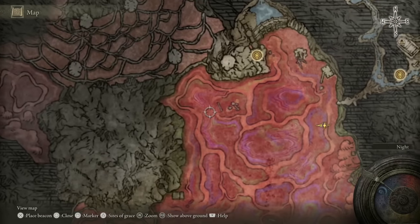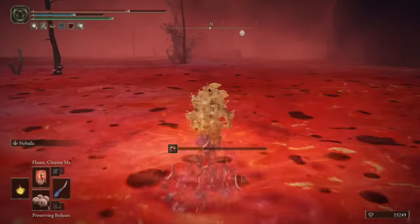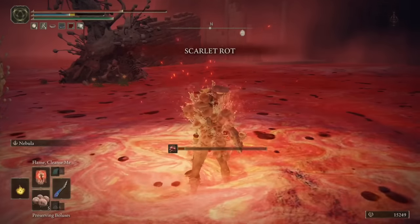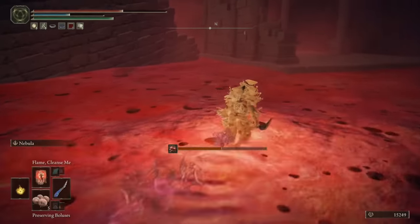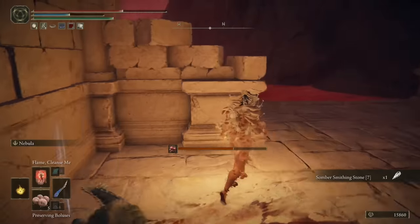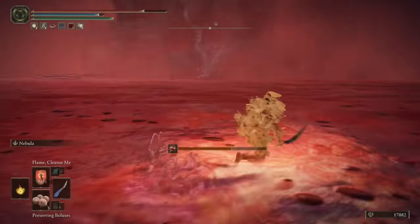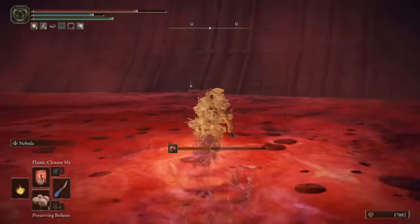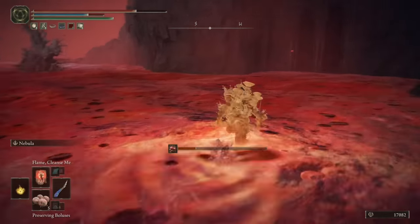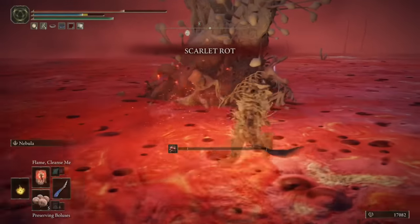Now we're going to head directly north and explore the top right corner of the lake, and then we will have completely explored the whole top section. Round the back of these ruins is a couple of Basilisks and a Somber Smithing Stone 7. Once you've looted that and dealt with the enemies, run all the way up into the top right-hand corner, and right in the furthest corner at the back is a Somber Smithing Stone 8. Then finally, as we're running back towards the initial Site of Grace, you can get an Aeonian Butterfly from here, and another one on the corpse just around this tree.